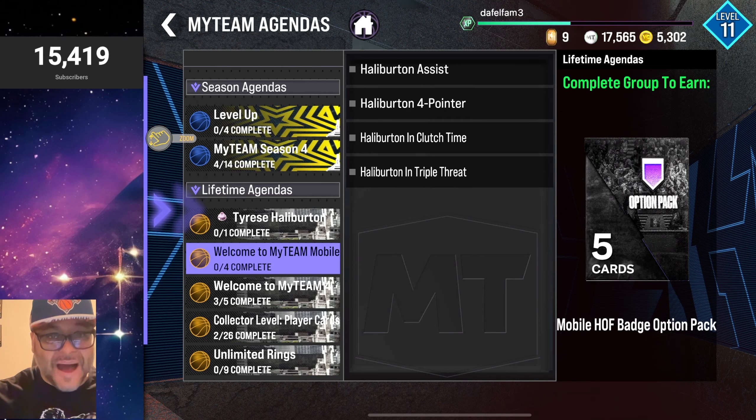To celebrate the release of MyTeam Mobile — the game has come out in even more regions — go to the App Store or the Google Play Store and download the game as soon as possible, because you have an opportunity to get a free Pink Diamond Tyrese Halliburton. All you need to do to get Tyrese Halliburton is complete a game on MyTeam Mobile.